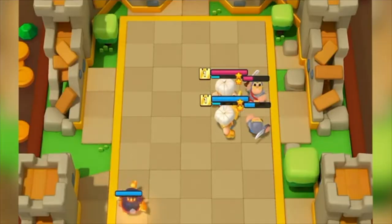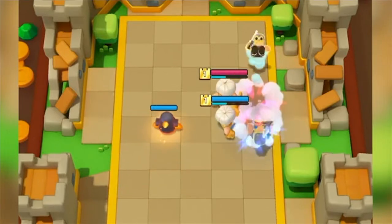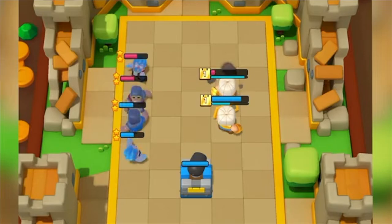Update 1.9 for Clash Mini is bringing gizmos, and today we're going to be taking a look at all 10 of the gizmos in Clash Mini — what their abilities are, what they're going to be doing on the field, and how they will affect your gameplay. Gizmos will impact your mini's gameplay and your opponent's based on which gizmo they played and its placement. To deploy a gizmo, you need a certain amount of star upgrades on the board.